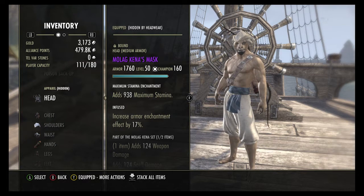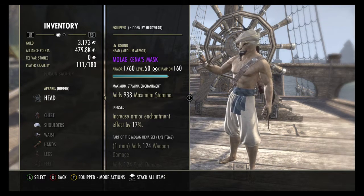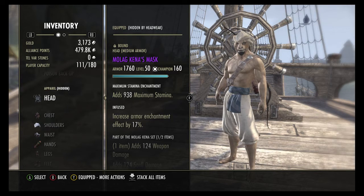This piece of equipment I had gained when I was veteran rank 16. The change now is that for every 10 champion points up to 160, a veteran rank — say veteran rank 1 — would be equal to champion rank 10. So veteran rank 16 is now champion 160, as you can see here.